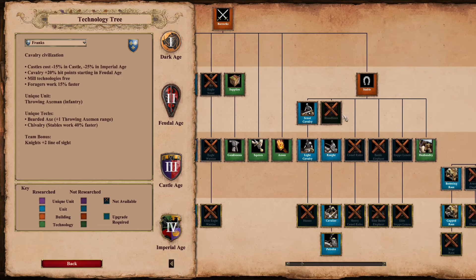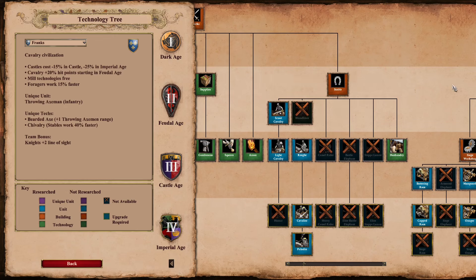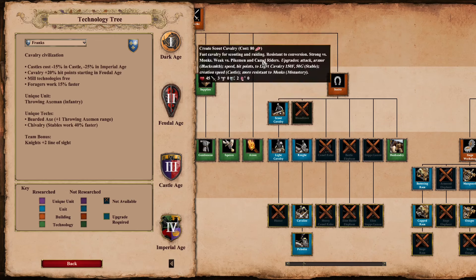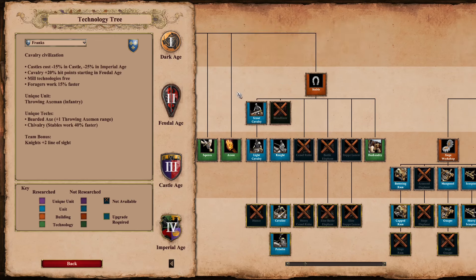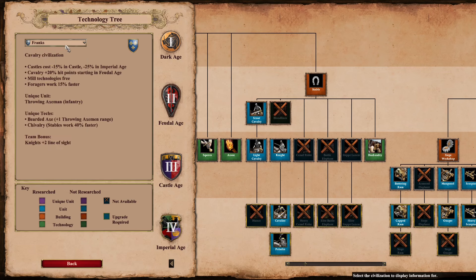Franks — there really isn't much here, obviously a very straightforward civ. But they actually have the worst stable of all cavalry civs and the worst scout line, at least stat-wise, of every single civ the game technically classifies as having cavalry, cav archer, camel, or elephant labels. So anything the game classifies as benefiting from stable or mounted units — yeah, Franks have the worst scout line. Burgundians are pretty close, but Franks' light cav that train faster edges it out.